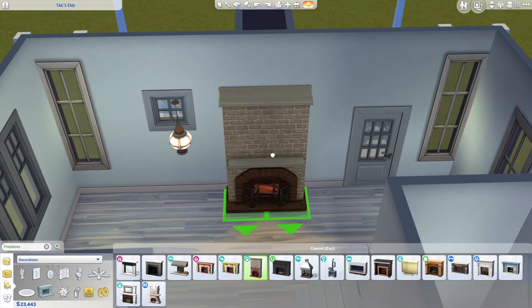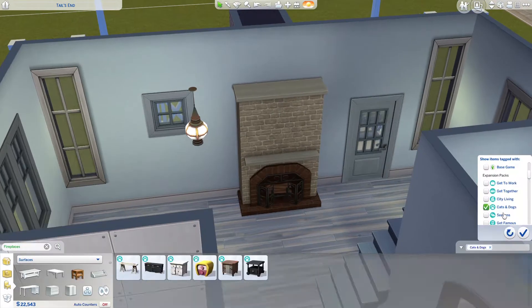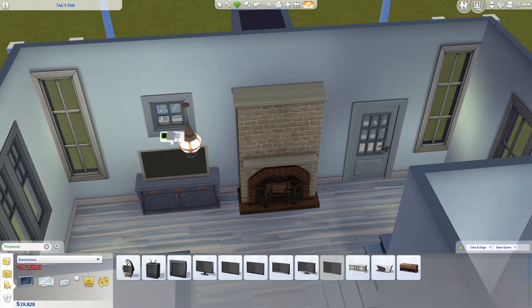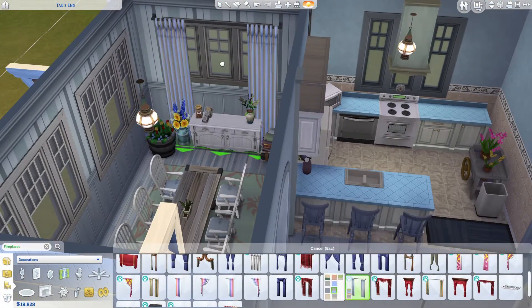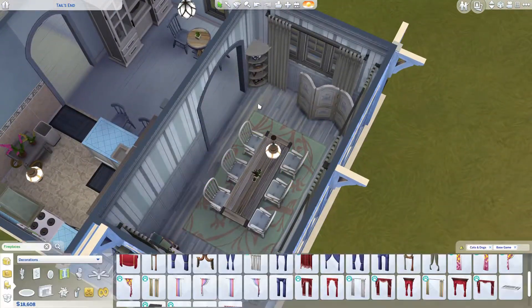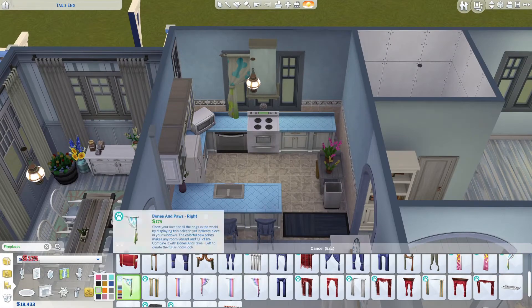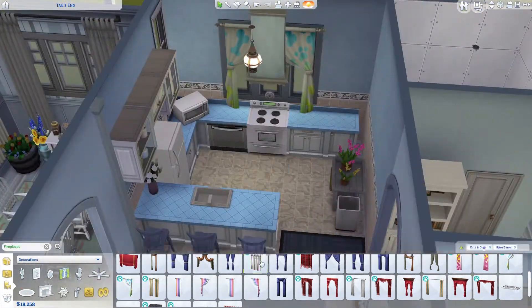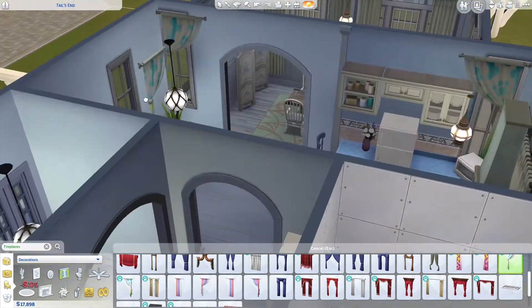This fireplace — the size doesn't really match but I don't care. The curtains from Cats and Dogs are really nice; I just don't like the curtains from the base game, they look so weird. It's hard to match the windows because you can customize windows however you like now, so there are long windows that you can't really put curtains on since the curtains are so limited.